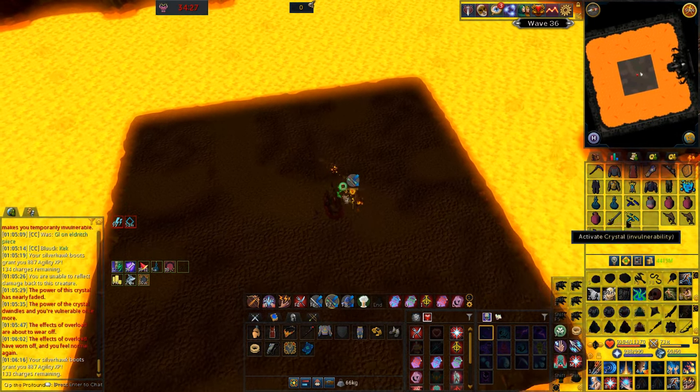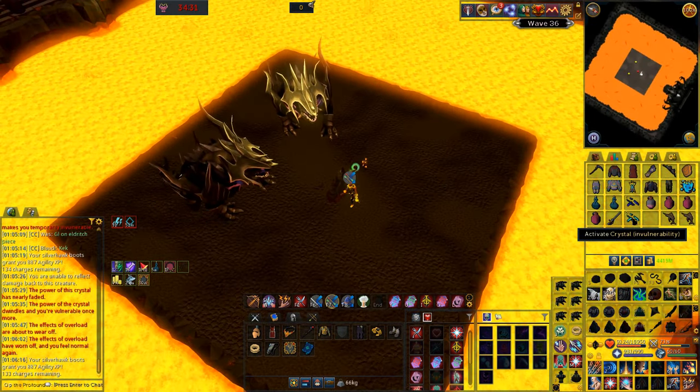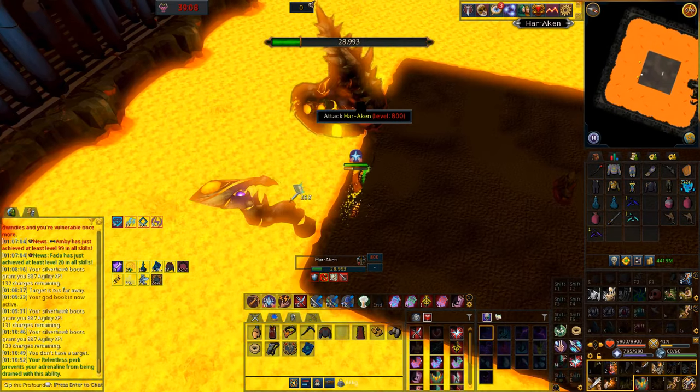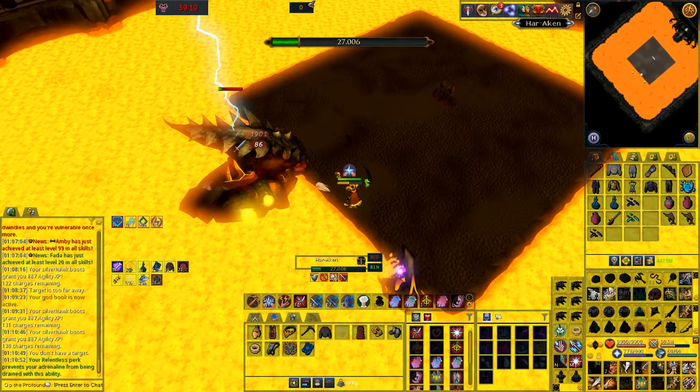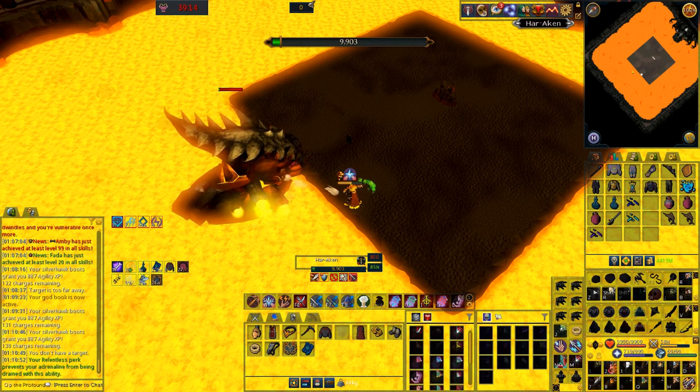On the double Jad wave, make sure you're standing on the north side of the wall to start and use an invulnerability crystal just in case. It's possible to dart Haraken and still get the cape if you'd like, but it's not a bad fight, so honestly just kill it and save the dart.